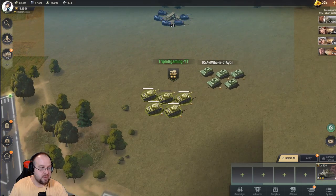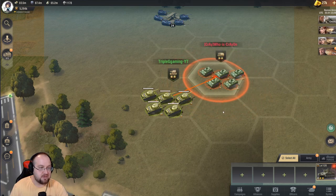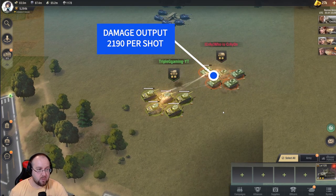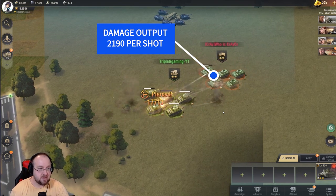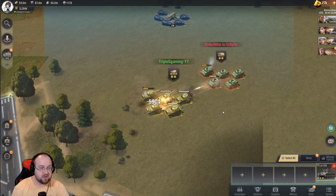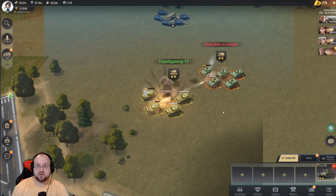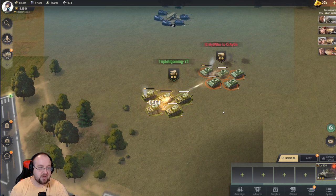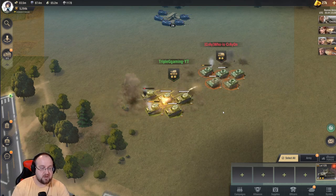So up next we have 5 versus 5 right now, tier 9s. Let's see how this goes. So the output damage is going to be 2,190 for each hit. Now of course if you get the piercing — the penetration bonus — that's always good to get, but the regular damage output is going to be 2,190.